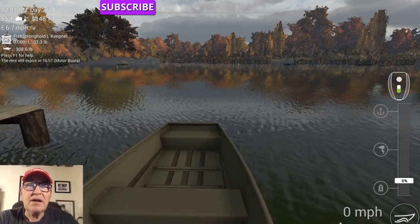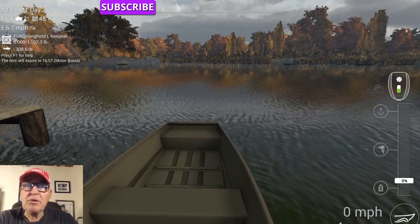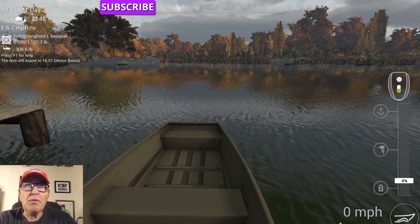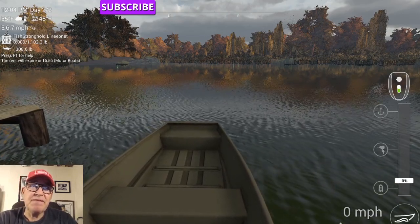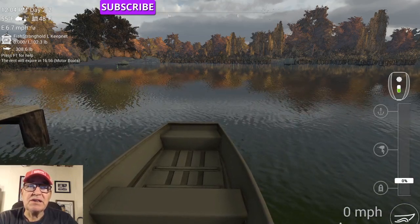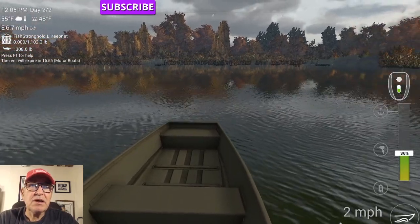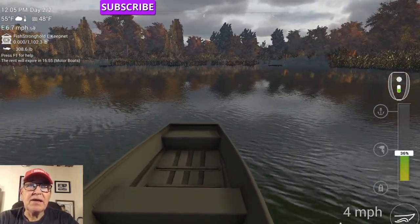I just found out that a lot of people are having trouble at Emerald Lake getting the sunken chest. The reason is the canoe is way off spot. One of the PH fishermen said he cast 50 times around the canoe and didn't get anything. Then another one said this is the reason why. So let me show you where you need to cast in order to get that sunken chest.